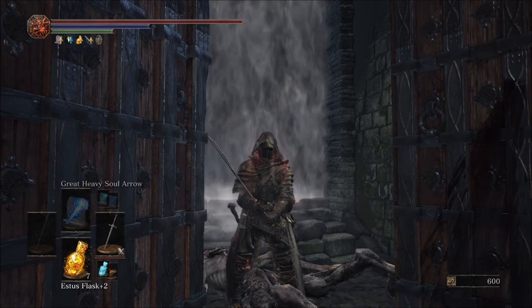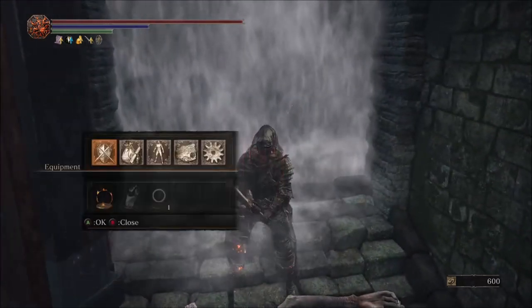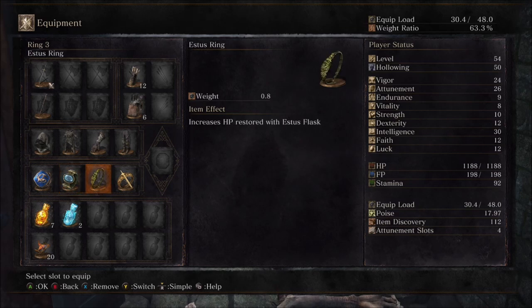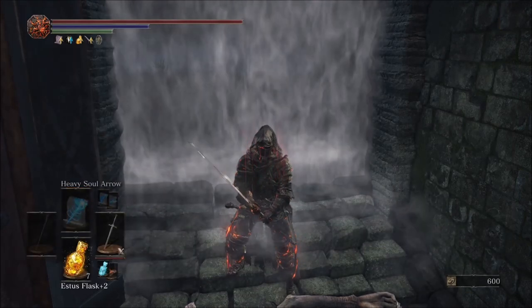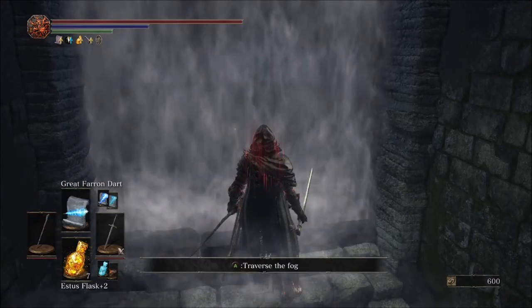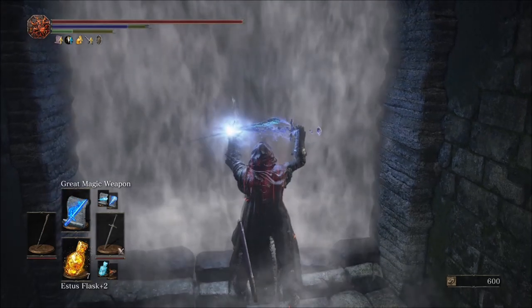Now that you know how to beat the Abyss Watchers using a knight, I'm going to show you how to beat them using a mage. First things first, the things you're going to want for this fight are your sword, your staff, the Young Dragon Ring, the Aldrich Sapphire to get FP back from backstabs, the Estus Ring, and the Lloyd Sword Ring. The spells you're going to want are Great Heavy Soul Arrow, Heavy Soul Arrow, Great Magic Weapon, and Great Farron Dart. Before you go into the fight, go ahead and buff your staff, cast Great Magic Weapon, and then hop into the fight.